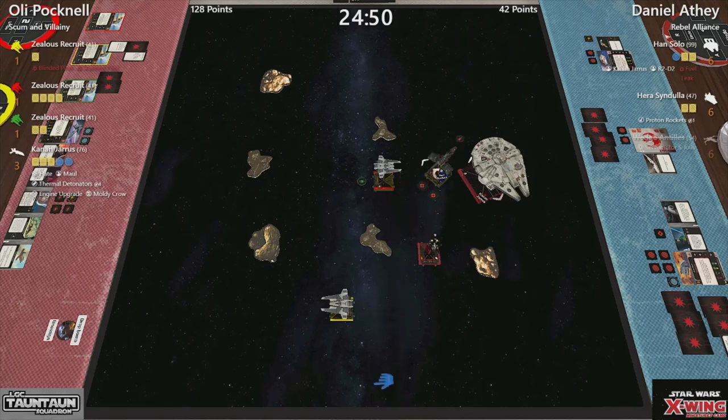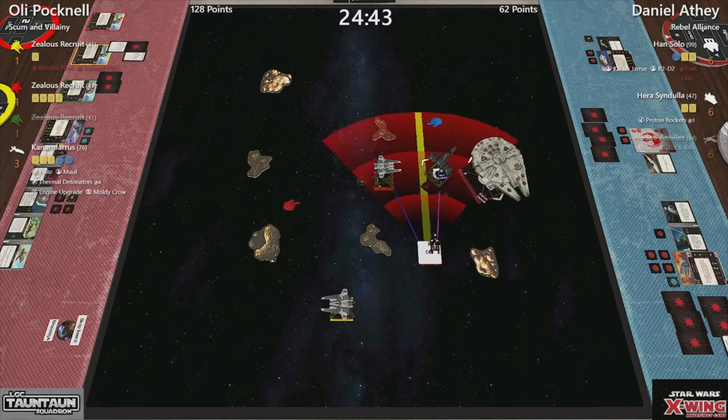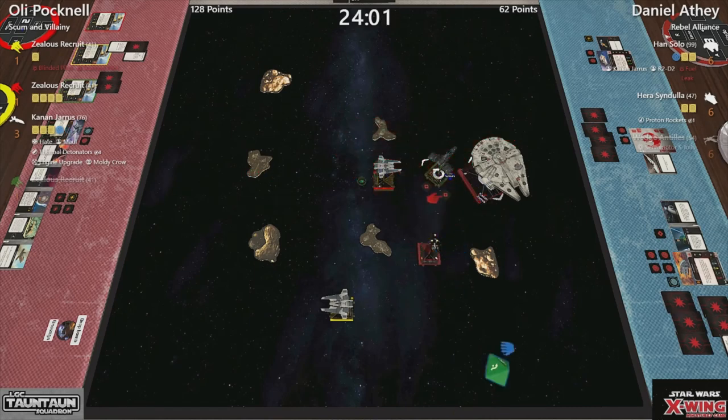And green has gone the way of the dodo — what a shame for Ollie. We'll move him down to the bottom. Hera only has range two shots and, as far as I know, has nothing apart from her primary. So she will go two in front. She gets one hit, spends her target lock. Doesn't spend that lock. And Kynan takes his first damage of the game, losing a shield.